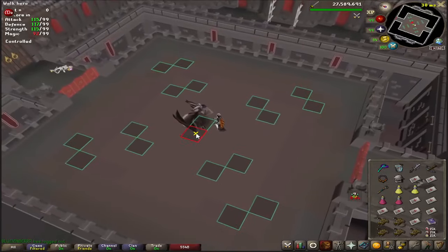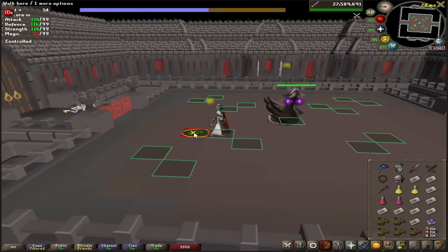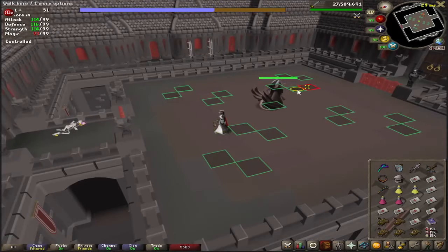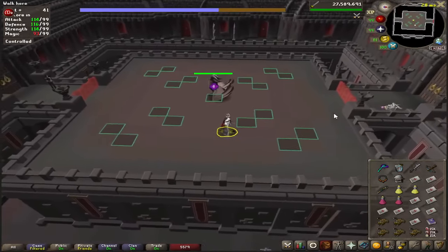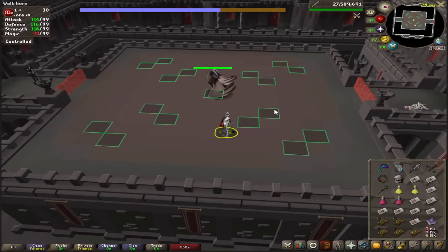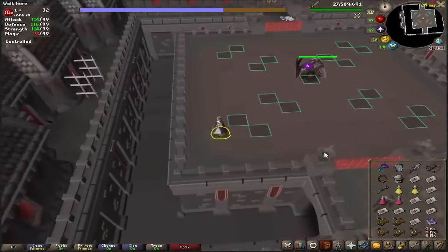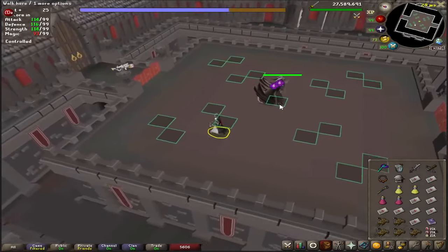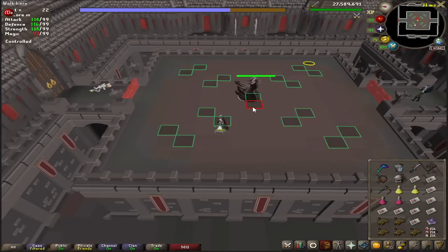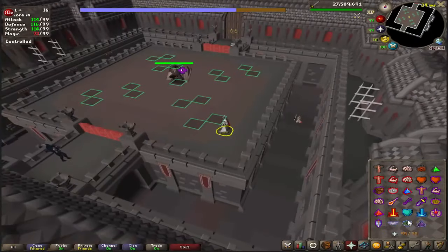This is Verzik. Verzik has three phases. The first phase spawns these little things that heal the boss — just stand on them and it won't heal the boss. She can't hurt you during this part, so don't worry about that. After a while of spawning these, she'll wake up and start shooting little acid splats. Prayer doesn't do anything against these, so you just use your boost prayer — either Eagle Eye or Rigour.